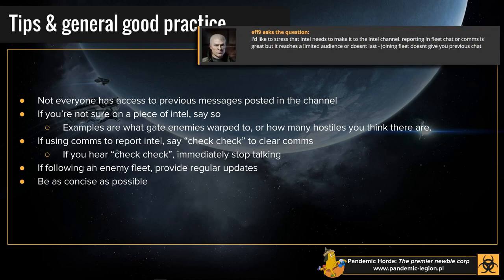EFF9 makes a good point: use the Intel channel for Intel. If you're in a standing fleet, you'll hear a lot of Intel on comms, but don't put Intel into the fleet chat. If the fleet reforms, or people join and leave or disconnect, they're not going to see it — put it all in Horde Intel. That's literally what the channel is for. Fleet chat is not a place for Intel in a standing fleet — there's a place for W's and basic information about what's tackling you, but Intel should go in Horde Intel chat. It's literally its purpose. You can put it in fleet chat later, but don't do that at the expense of Horde Intel.